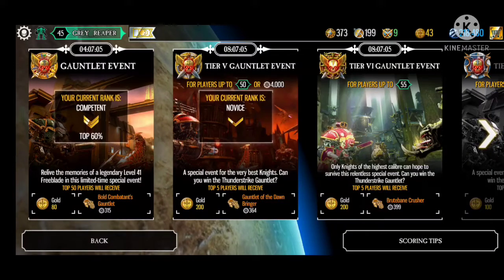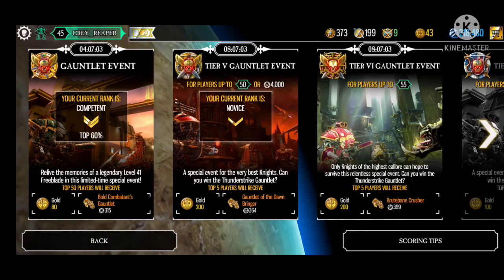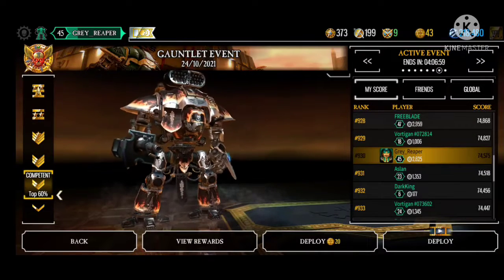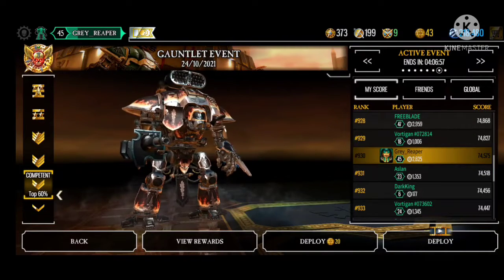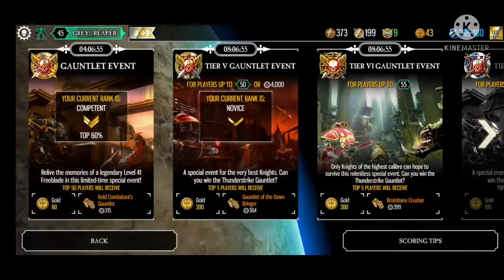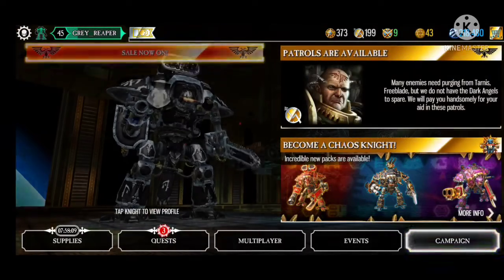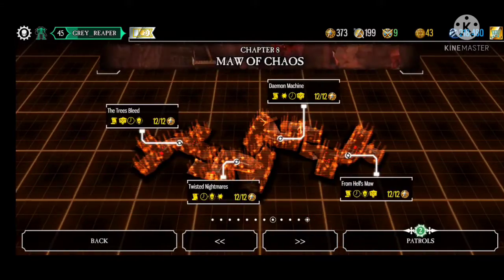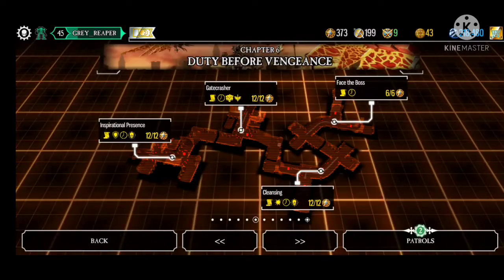You can also re-scan to change up your opponents and try to get easier ones. You also have events that you can fight in — these are limited time, and you just play them and try to get on the scoreboard. You don't often play your own Imperial Knight though; you often play a different Freeblade. And we'll go into campaigns — you can see there are various campaigns and missions you can play.